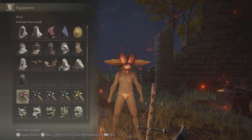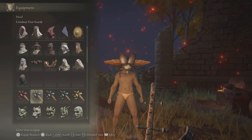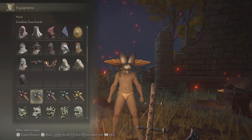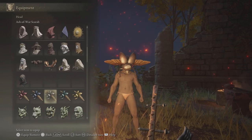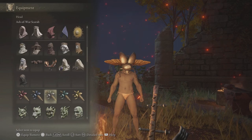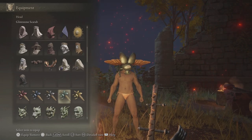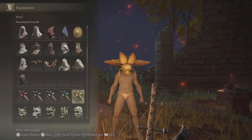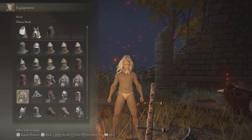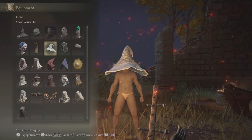The Crimson Tear Scarab increases the recovery effects of your HP flask by 10% but increases damage taken. The Cerulean Tear Scarab increases FP recovery from flasks but increases damage taken by 10%. The Ash of War Scarab reduces the FP cost of skills by 15% but increases damage taken by 5%. The Glintstone Scarab reduces the FP cost of sorceries by 15% but increases damage taken by 5%. The Okina Mask increases dexterity by 3 but lowers your focus by 44%. The Snow Witch Hat increases the damage of cold sorceries by 10%.